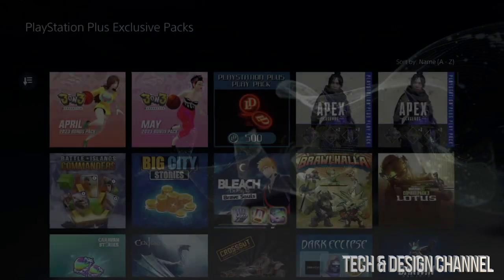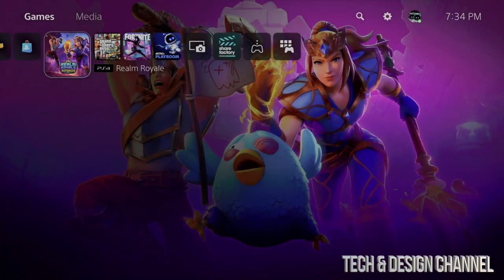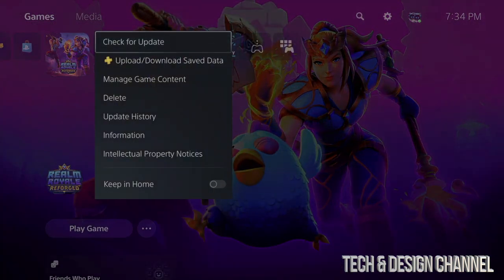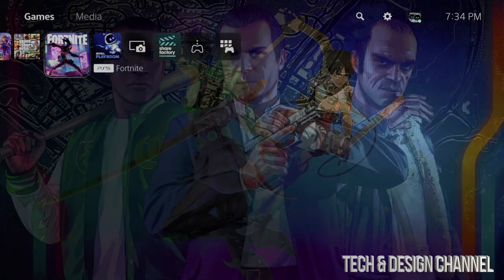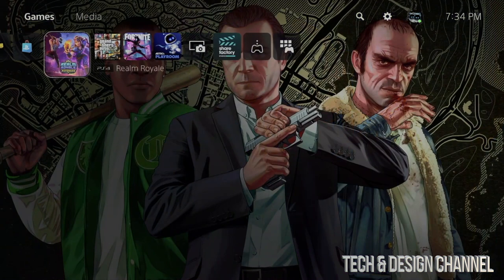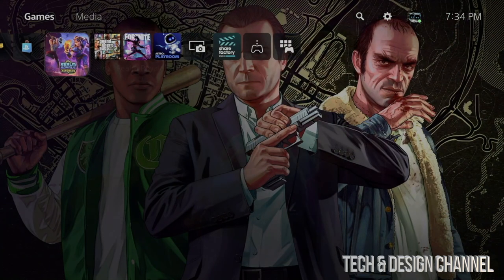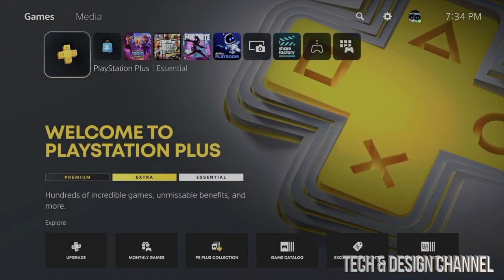In order to fully close a game, let me show you — tap on whichever game you have open at the moment and from here you're going to see the option to close it. If it doesn't say 'Close Game' here, it means it's already fully closed. So just go into the options for the game and fully close it. If it doesn't say 'Close', you're good to go — just verify that the game is fully closed.